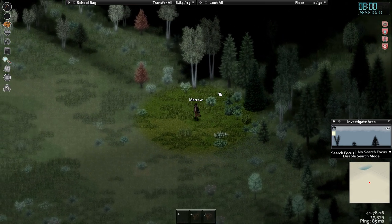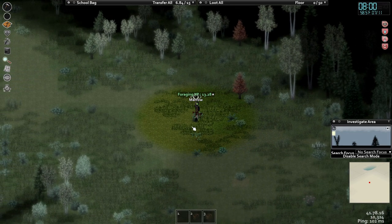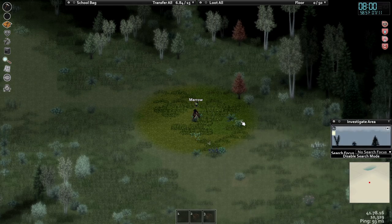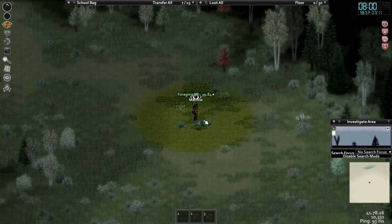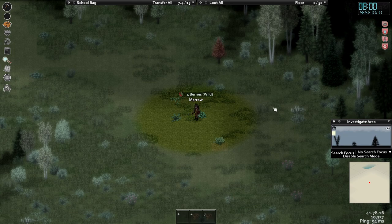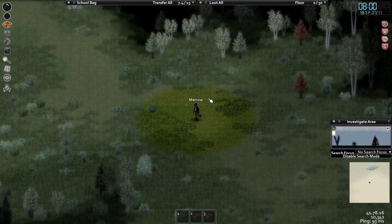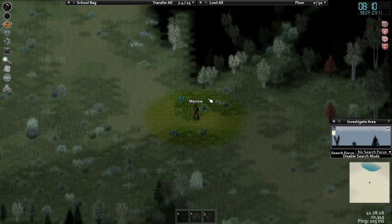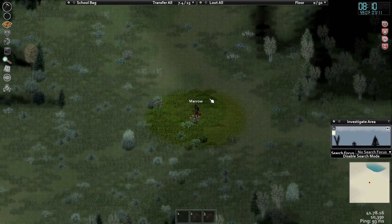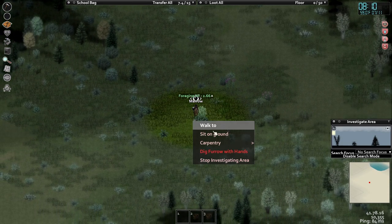If you want to hold hands the whole match and order him around that's fine, but I'm just looking for supplies to save myself. We need to consciously make an effort to stay together. Coordinate with Andrew — tell him exactly what you want to do right now, work together. He knows where he's going. I'm living off the woods. I'm just trying to get away from the constant horde.